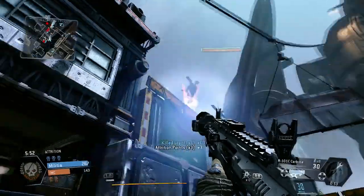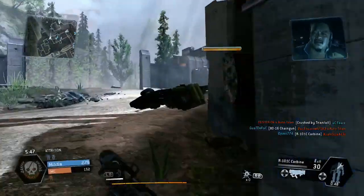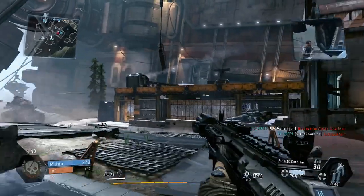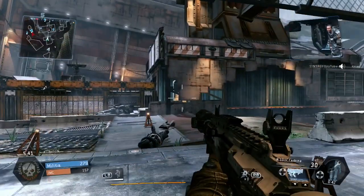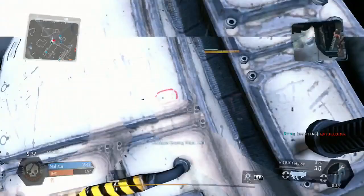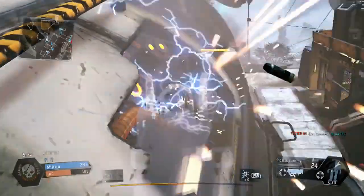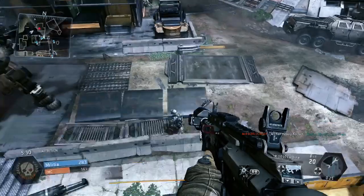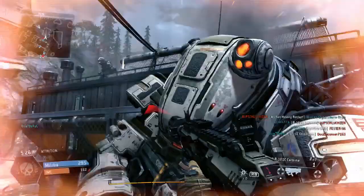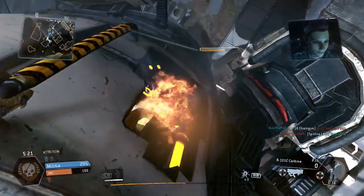Now we're just going to pick up those random attrition points from the grunts. I'm coming round from the backside — this scenario can work. This is basically like a tutorial showing you how to keep your K/D ratio high. You're not always going to get flawless gameplay, so don't worry about that.